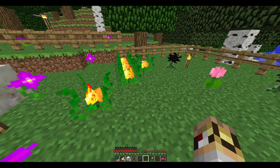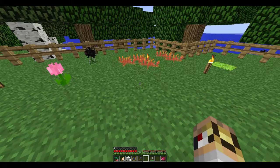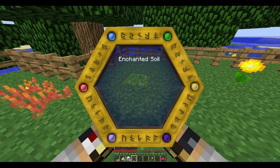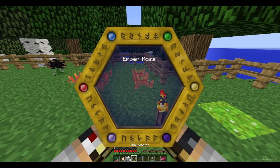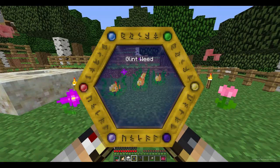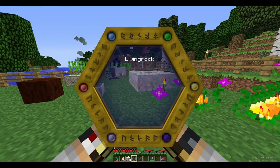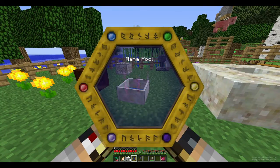This is some enchanted soil we've got - look at that. I didn't scan the Spanish moss, that's because you can't. Glintweed - pretty sure you can scan it. No? So they must both be from Witchery then. I could scan the mana spreader - Runic altar - doesn't know what to do with that.